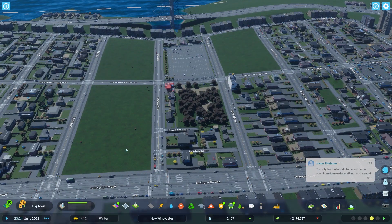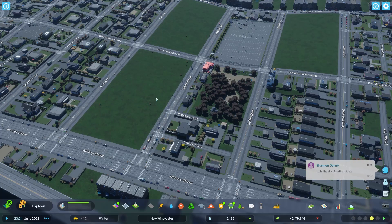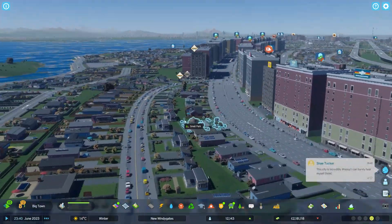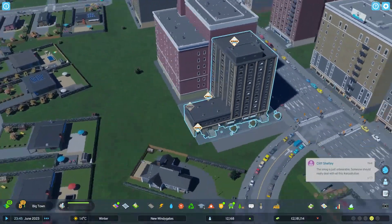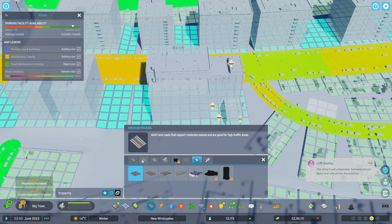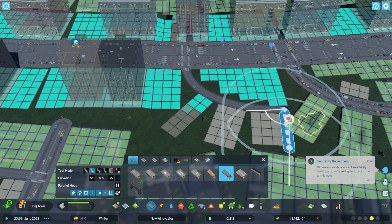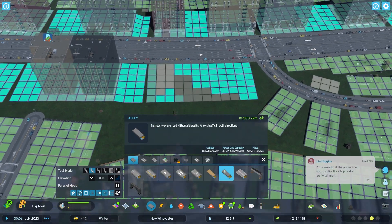I definitely need some skyscrapers to add to this. Right now this is my bits with the high density and they have not decided to build yet — not a single high density building yet. This is the closest we've got with the mixed, which is cool — this has given us a very city-like look. You guys are a pain in the ass when you just build buildings that need roads in the back. Of course I missed — oh typical.